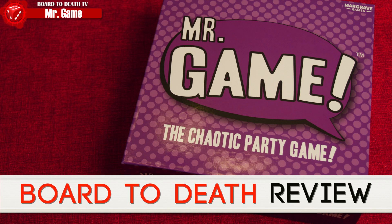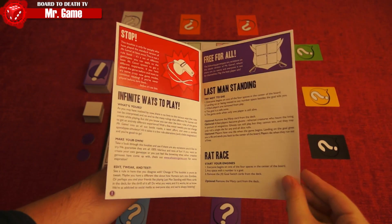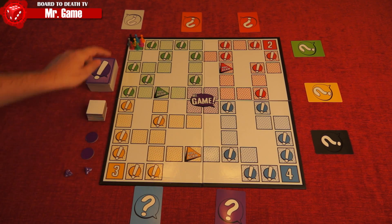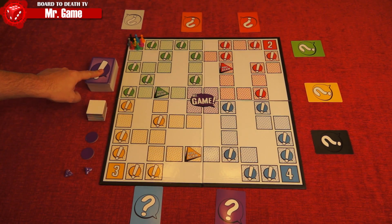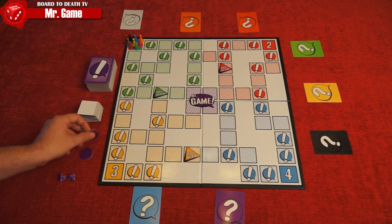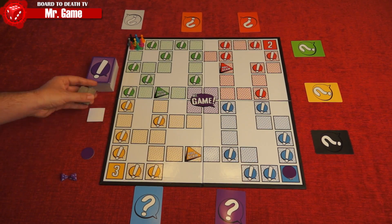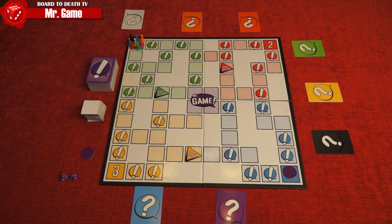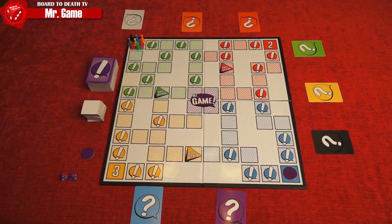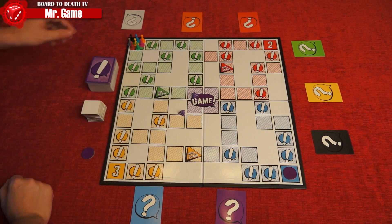Mr. Game is a chaotic party game for four to eight players. The game can be played in many different ways and is open to house rules. For the simple and easiest way of playing, here's how to set up: each player will get their color card and pawn and place it on the starting location on the board. Shuffle the deck of cards and make a deck. Put the goal marker on spot number four. Shuffle the tiles and place them in a face down pile. Finally, choose a player to be Mr. Game and the game can begin. For this scenario, the goal is to get your pawn to the goal marker. On your turn, you simply roll the two dice and choose one of them. Move your pawn that many spaces.